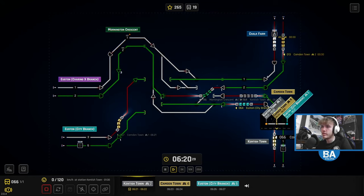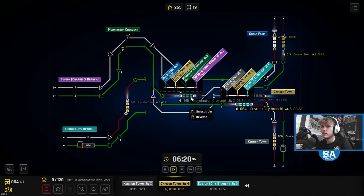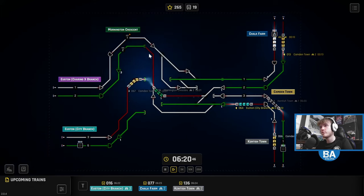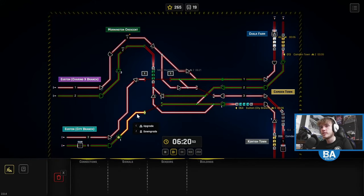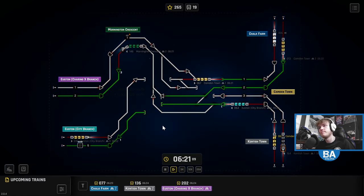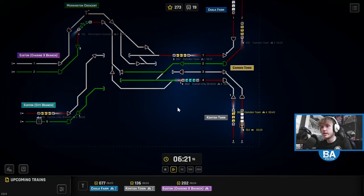I probably should be looking at the times — they're meant to be going down the City Branch, but I'm sort of just like, yep, you go. How long do they wait? A minute wait there, that's fine. They don't really stay at Camden Town — no, that's fine. Off they all go. We've got Chalk Farm up here. Also another thing about this game which I don't tend to do too much — you can actually build stuff. Oh, we can delete stuff. Can I upgrade? No, we can't. Yeah, there's certain things you can do.